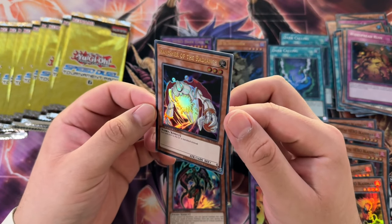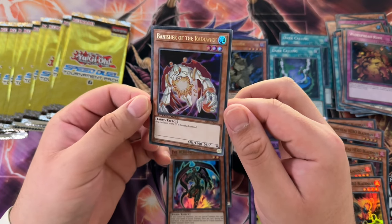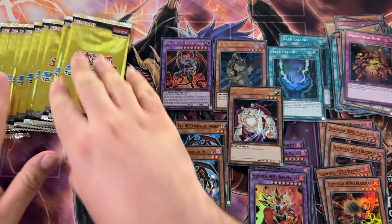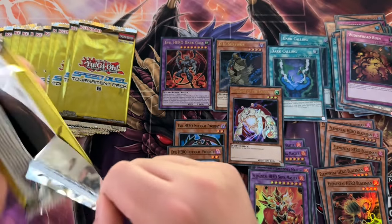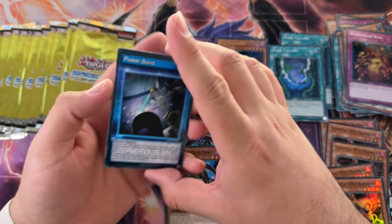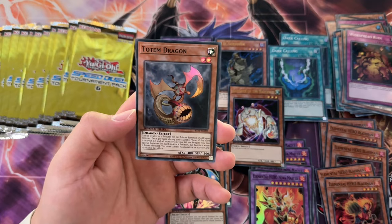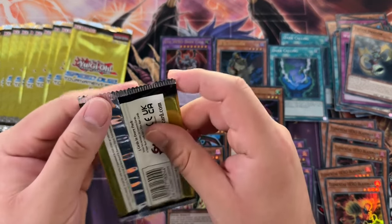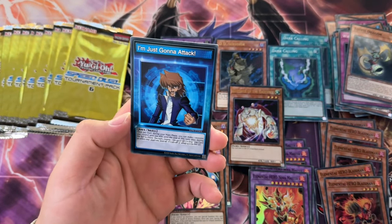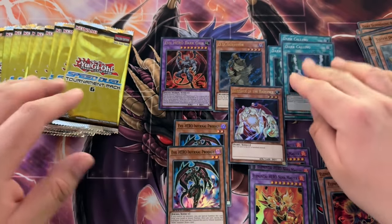Banisher of the Radiance is actually pretty expensive, one of the higher value ultra rares. It ain't no Dark Gaia but I'll take it. That's about 10 ultras per box - pretty good spreads. If OTS pack boxes were like that I'd be buying more. Magic of Black Chaos, and another Dark Calling - we take those any day.